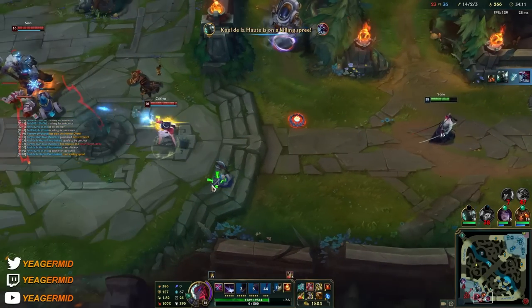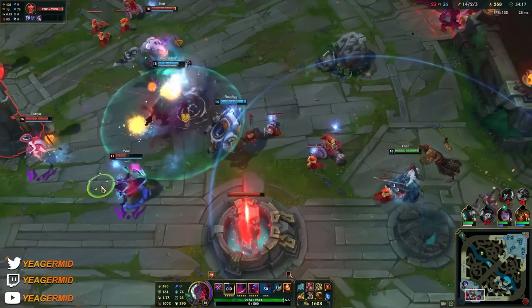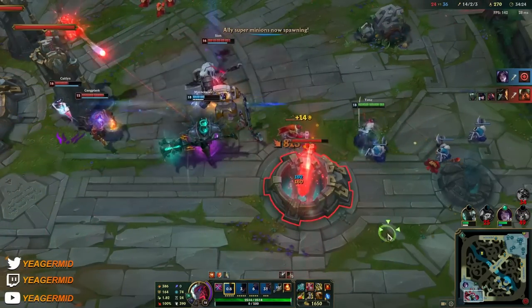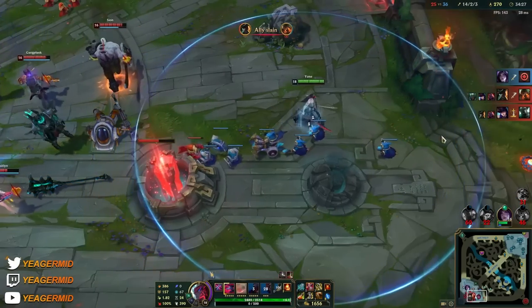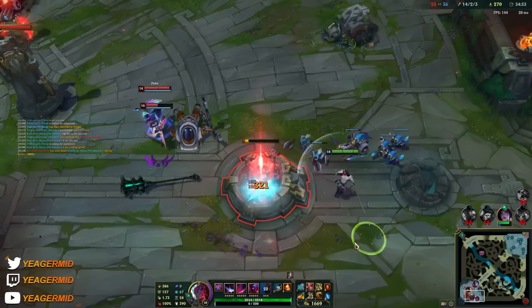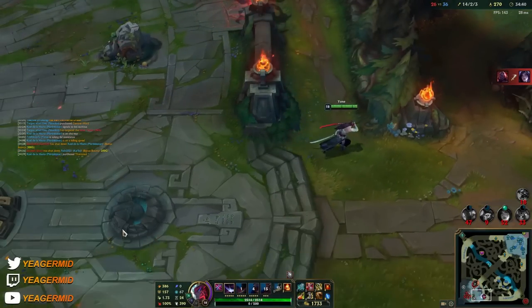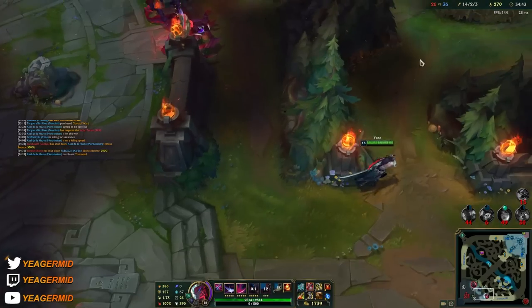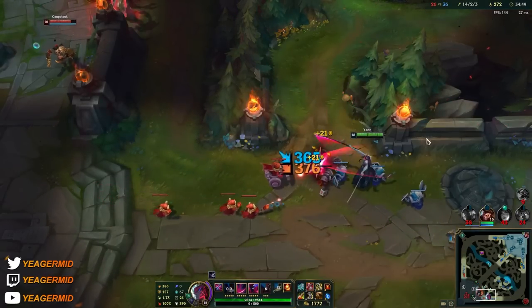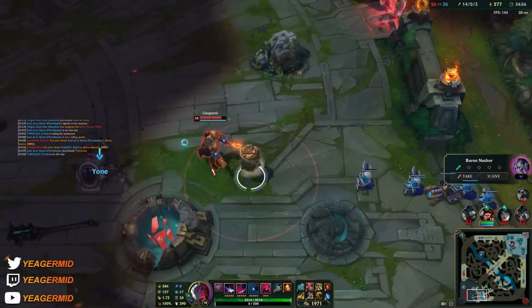They're just wasting time trying to chase me. Good engage there — question is if it's enough. I had to E out so I don't tank that GP barrel. Got the inhibitor! The entire base is down now — we just have to make sure they are not doing the Baron, that will be a disaster. I should wait here for a little bit. They actually might be going for the Baron so I'm going to push here.